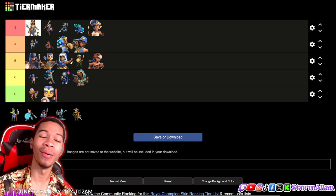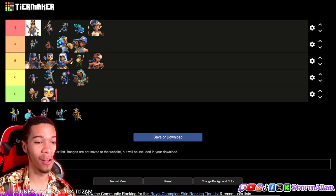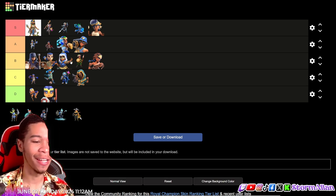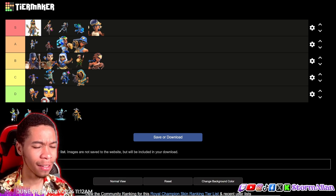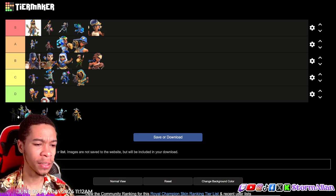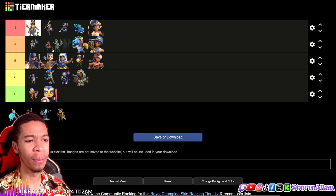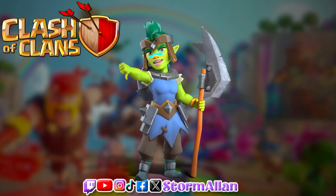I know I'm gonna get the most hate for this one — it's a controversial choice — but I've been thinking about these skins and I'm kind of liking it now. It is the Goblin Champion, and I'm putting the Goblin Champion in A tier, above the Gladiator.